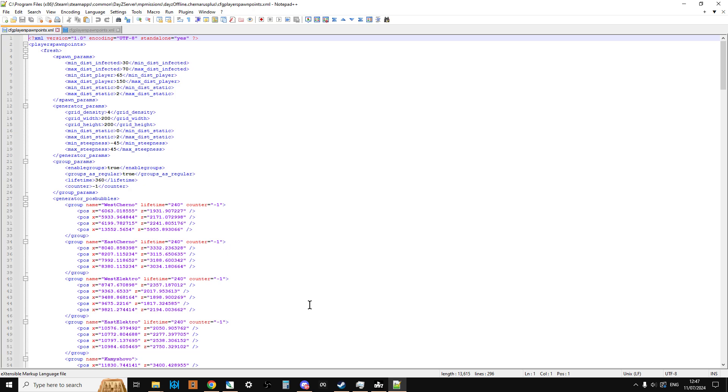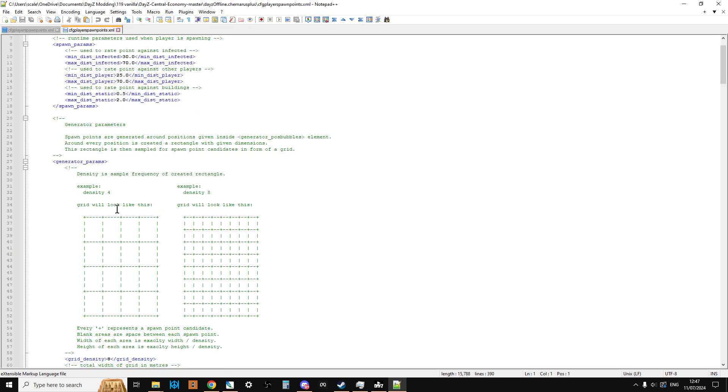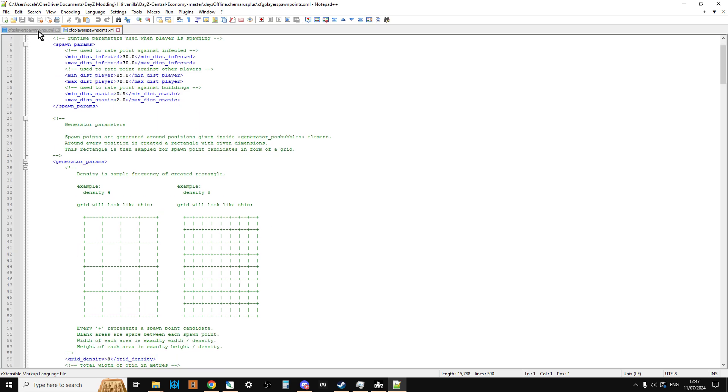We can actually have a look at it. Now this looks a lot more complicated than it is. This first bit at the top controls where you would spawn if there were other things around you. So if you spawn in on the beach at Chernarus but there was going to be another player right next to you, this is the bit that makes sure that doesn't happen. That's why it's very rare, if at all, that you'll spawn in as a fresh spawn and see another player straight away. You might see them a couple of seconds later, or you'll see a zombie straight away.